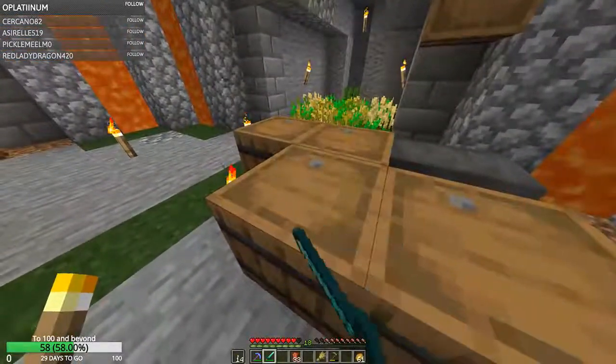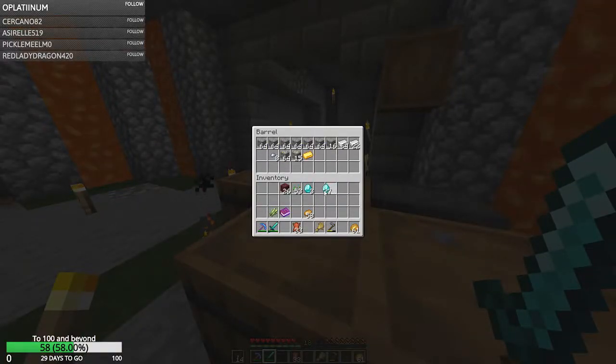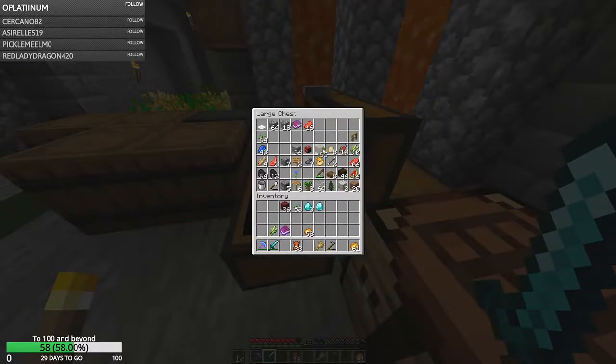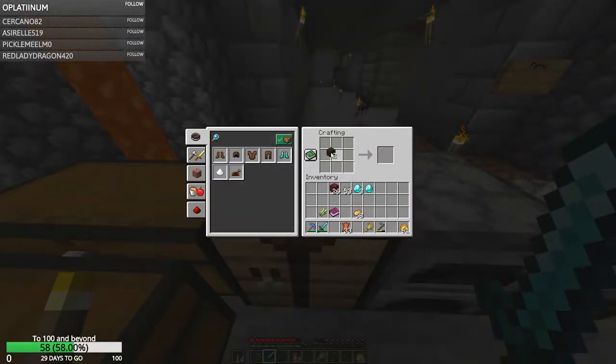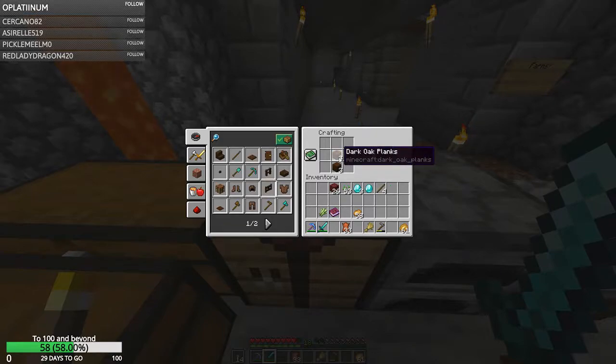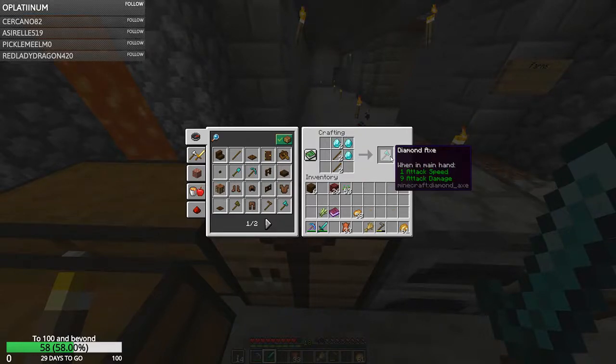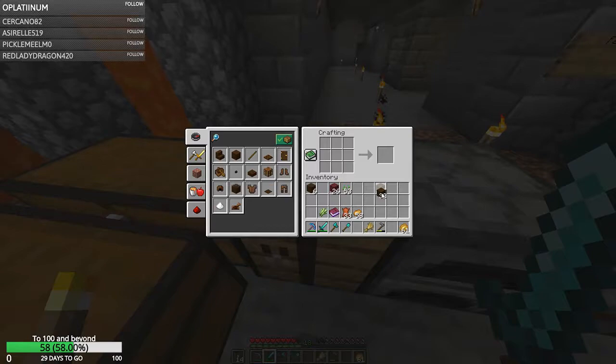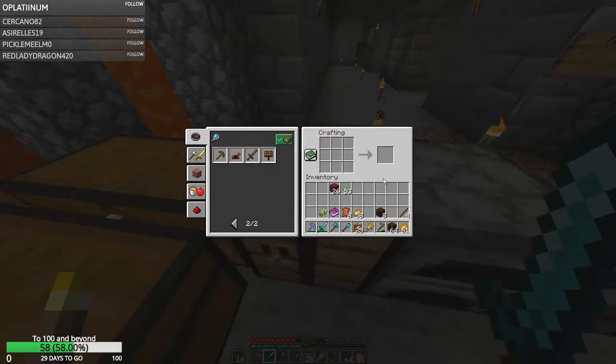We will make more diamond tools. We have 30 diamonds - three for the axe, one for the shovel, with 26 left over. So the axe and the shovel - that's the whole reason I was making the axe in the first place. We'll chop up eight logs, make a ton of item frames. We'll just do the whole entire stack. That's 33. Now, where's that glass? I know we have a stack of it around here somewhere. There it is.